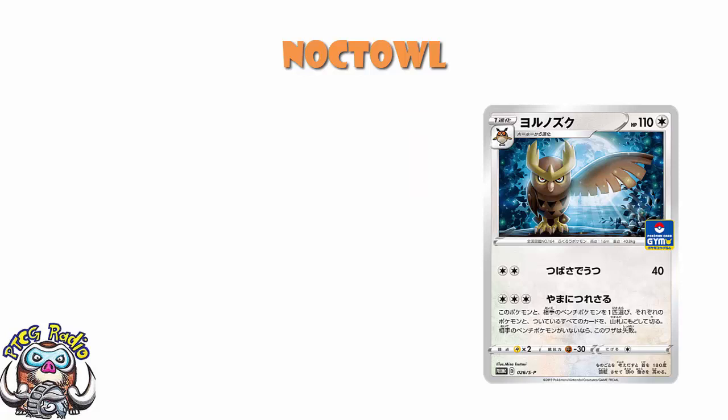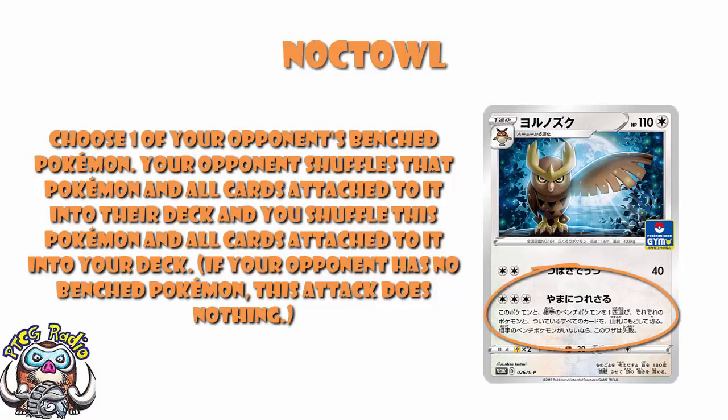But there is an attack here which is pretty gosh darn good, that you should be excited about. Three colorless energy. It's a little bit wordy, but: choose one of your opponent's bench Pokemon. Your opponent shuffles that Pokemon and all cards attached to it into their deck, and you shuffle this Pokemon and all cards attached to it into your deck. If your opponent has no bench Pokemon, this attack does nothing.